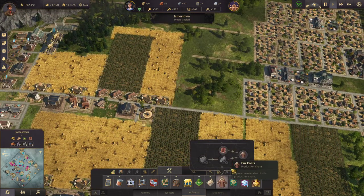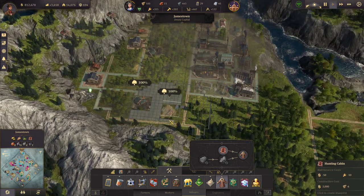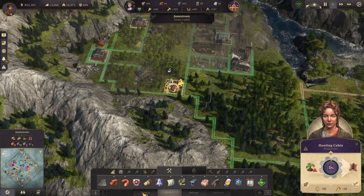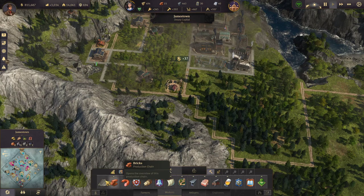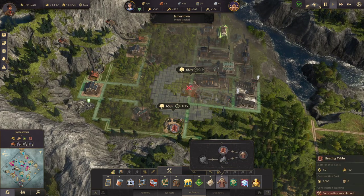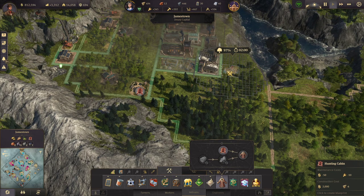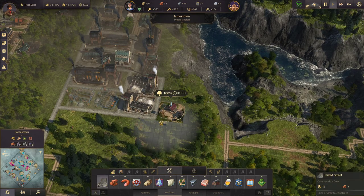I'm kind of running out, especially when I make that new fur dealer — I'll need more hunting cabins. I'll put one there, he can deliver to the warehouse with no problem. I accidentally made an extra road — I want that to be a brick road. Let's put another hunting cabin. Fur gathers a little slowly — just one minute per cycle, but a fur dealer uses it pretty quickly.